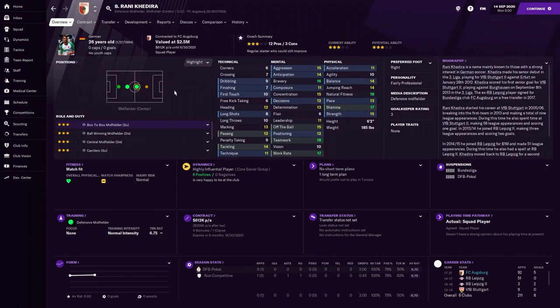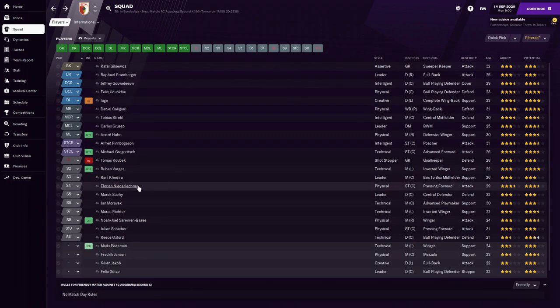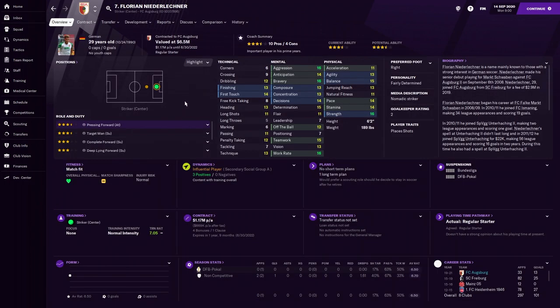Kadira — brother of Sam Kadira — is technically not the best but mentally good, probably a good leader, and plays as a ball-winning midfielder type. Nurderlichner is a striker with very good finishing, very good mentals, and good work rate — going to be a Target Man at six foot two. He places his shots.